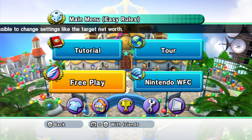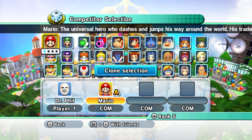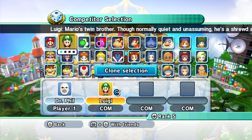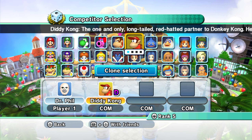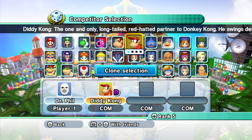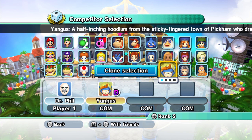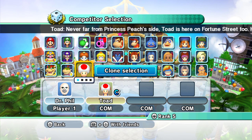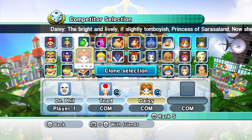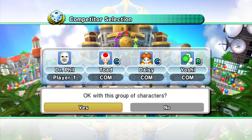So we're just going to check them out and see what they have to offer. We, of course, are Dr. Phil. Yes, this character absolutely is Dr. Phil. He is one of the best characters in the entire game. Let's have Toad, Daisy, and Yoshi. I kind of like that.